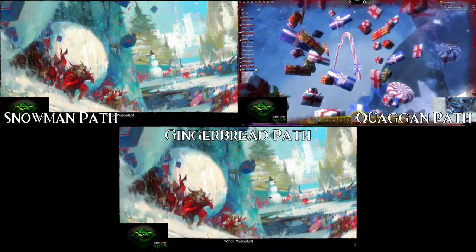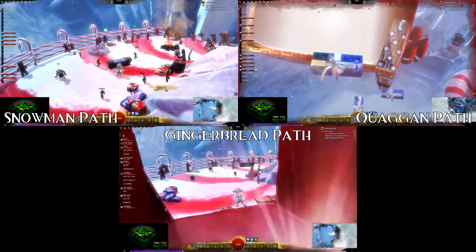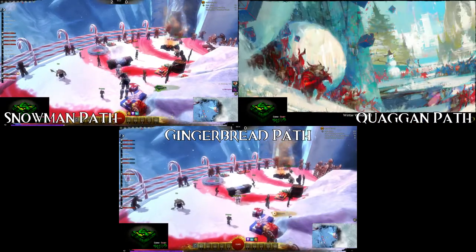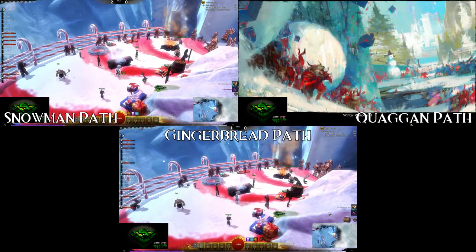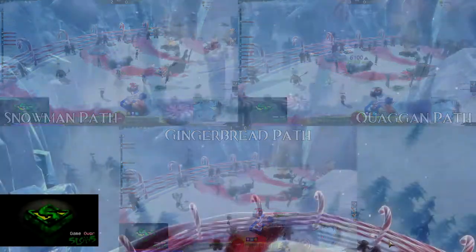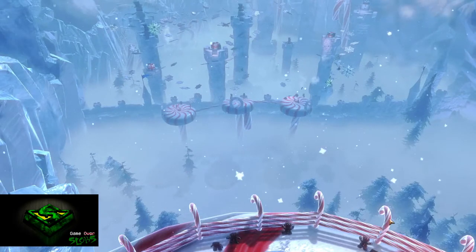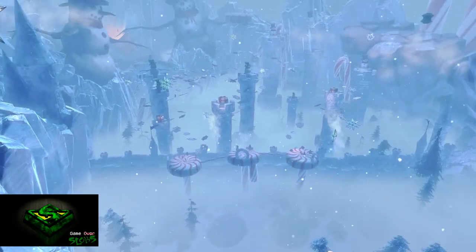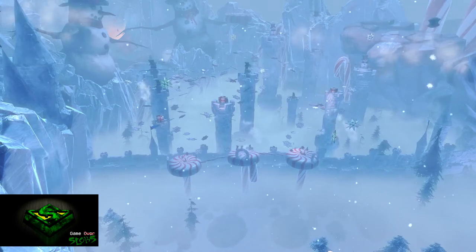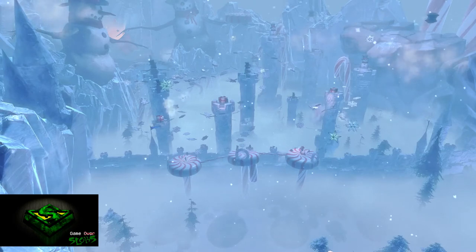Just jump up those steps as quickly as you can. At the top of the steps is a circle platform with a candy cane slope leading down to the boulder section. Try to remember to always dodge onto the candy cane, as there is a gust of wind that will kill you if it hits you. Dodge through it even if it doesn't look active. After that it's pretty simple — just stand on each of the sections that is out of the way of the boulders. Don't try to rush it.